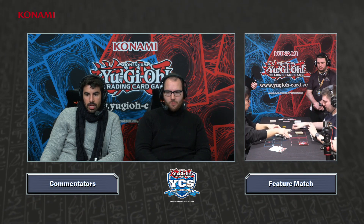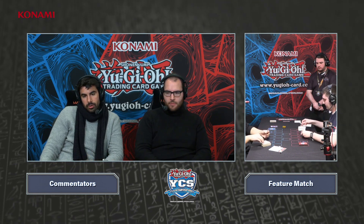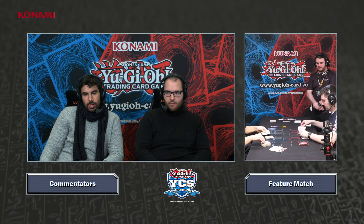Daniel on the other side has Dark Ruler No More, which against this deck is relevant — although with the Double Cross it hurts but not so much. There's also Nibiru, but if you're able to put Red on the field it doesn't work out. Our players are ready so let's find out who will be the winner of game two.